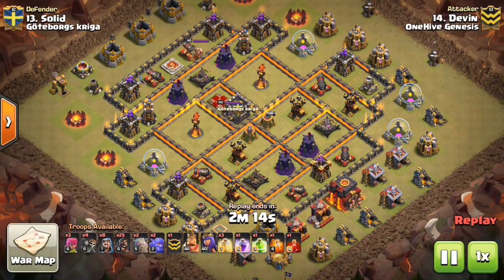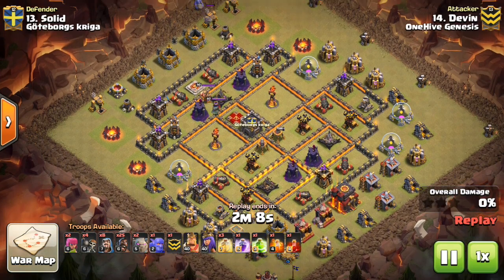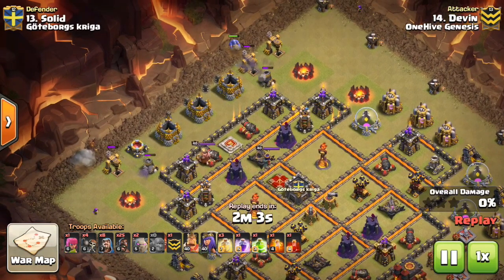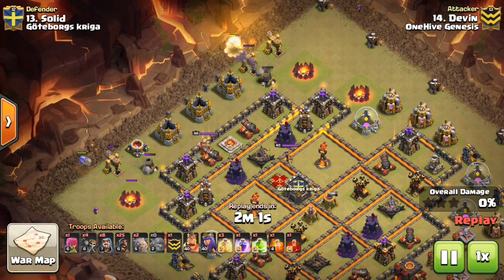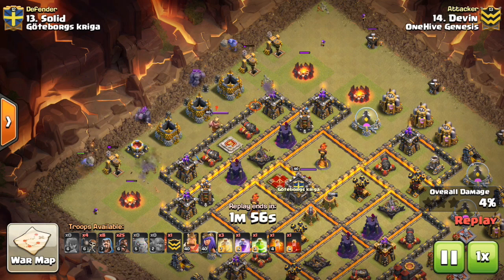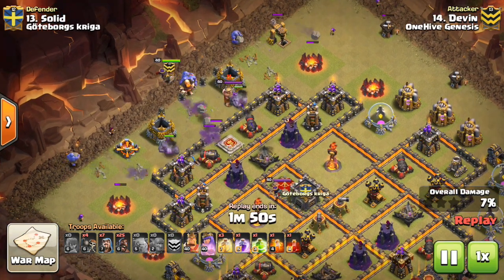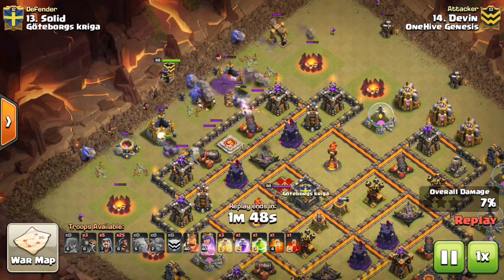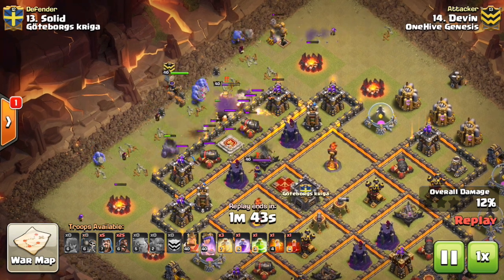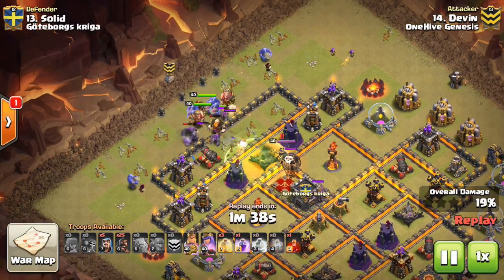Moving on to some slightly lower-level Town Hall 10s, which is where you tend to see more 10v10 triples. This one is Devin again on his other Town Hall 10 account — he's really running those 10s and doing it well. This next attack by him was a Hog attack. Not as popular as the first one, not as popular as the Miners we'll look at either, but still good against certain bases. I love how he exploits the Golem CC.